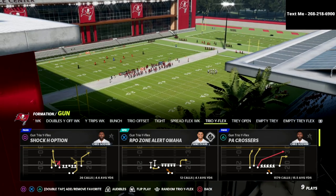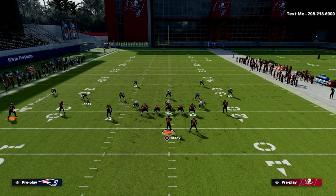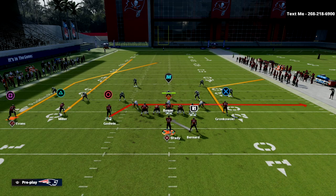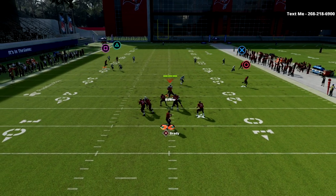Let's get into the breakdown. PA Crossers against Cover 4 Drop — very, very simple setup here. All we're going to do is drag the circle receiver and streak the slot receiver. If you want to run it like this, it will probably work for the most part, but I like to put the tight end on a corner route on the right side.